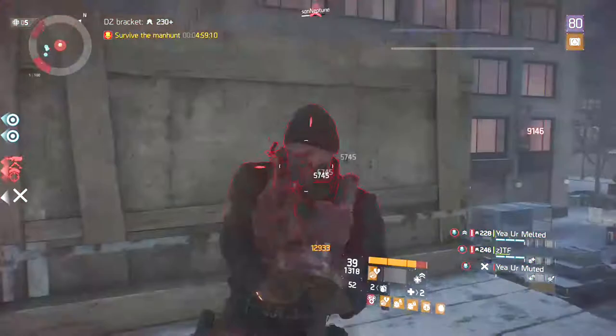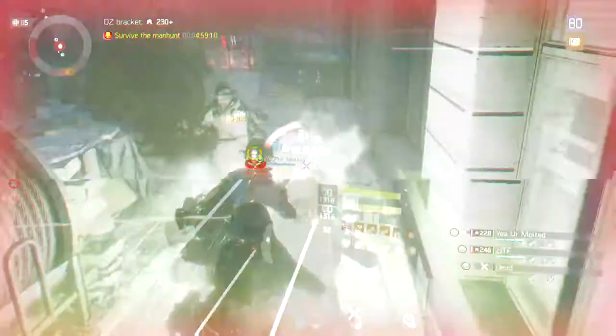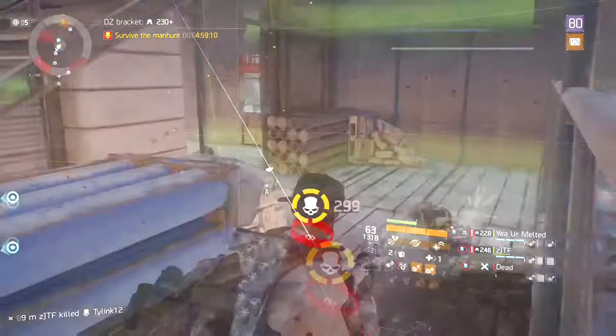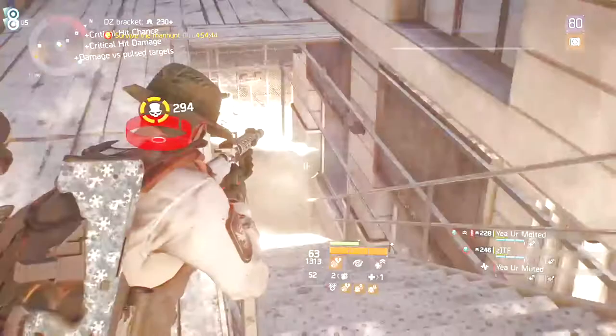The sixth thing is ADS — try to aim down sight because it's going to help you out in the long run. In patch 1.6.1, hip-firing is really not going to help you that much because other players are aiming down sight and perfecting their aim. With a good hybrid build you can one-clip someone if you're getting your crits. If you do hip-fire in this meta, learn to work around cover — run behind cars and bounce off them.